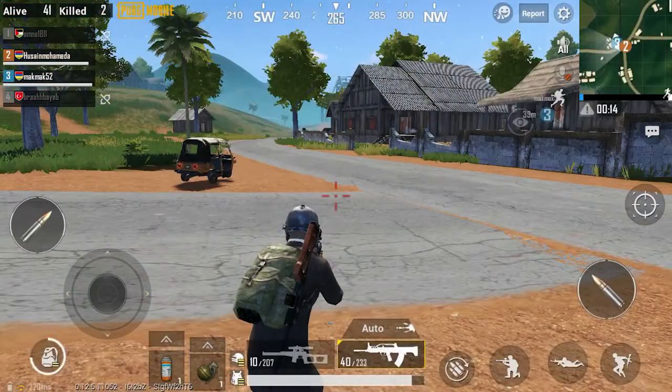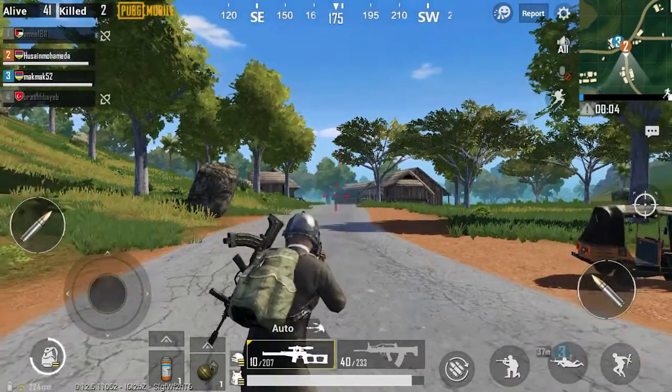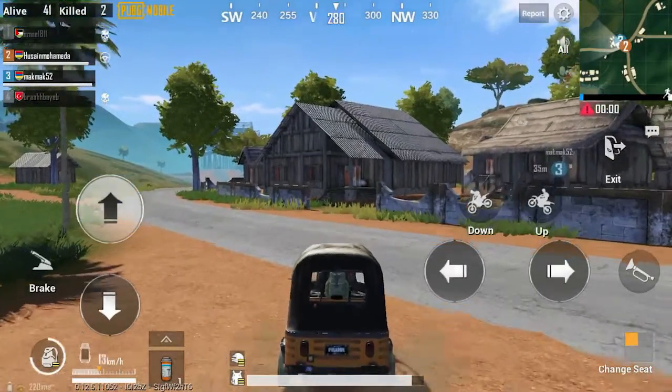Now I have two guns — a scope of 4x on one and a scope of 6x on the other. You can zoom in, and you can even drive a vehicle — that's a rickshaw you can see here.